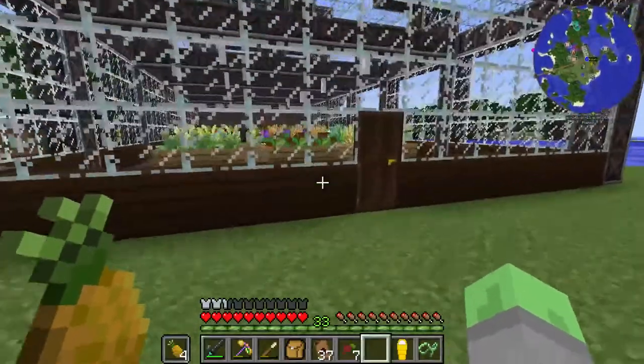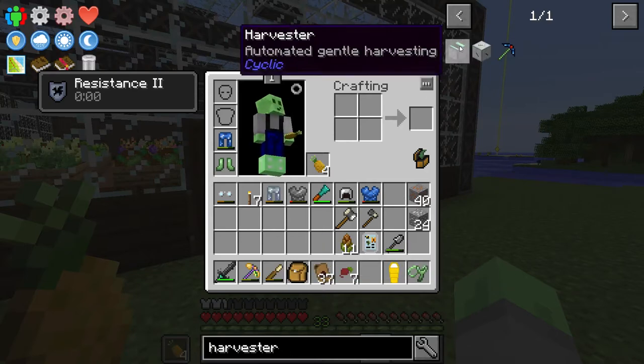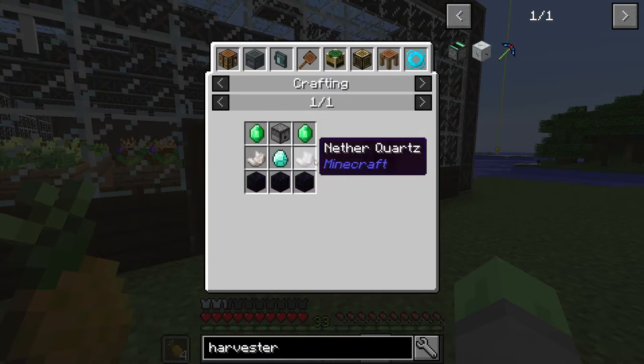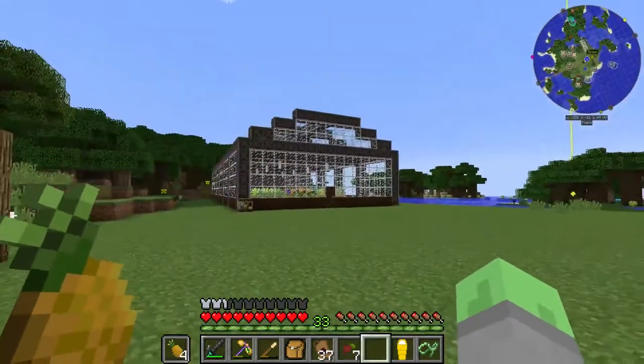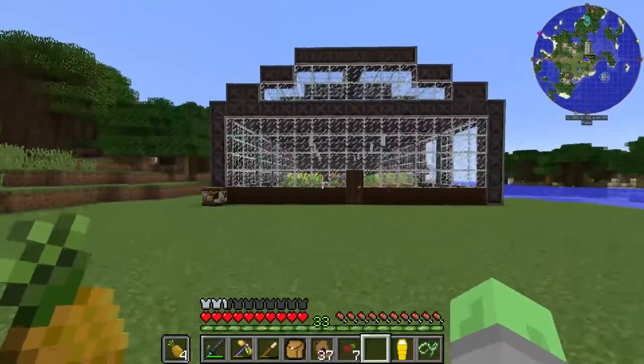What we are going to do is make something called a harvester from the Cyclic mod. This thing isn't super powerful, but it is very cheap, it doesn't require power. It does require a couple of emeralds, a diamond, a dispenser, and some quartz obsidian. So it's not the cheapest thing in the world, but it will help us out significantly.